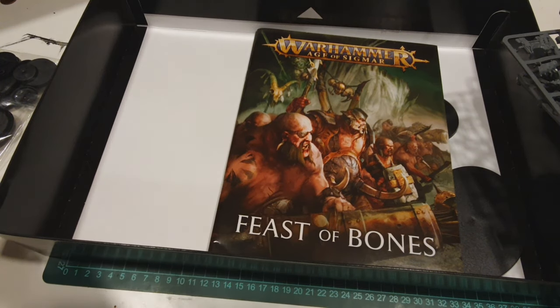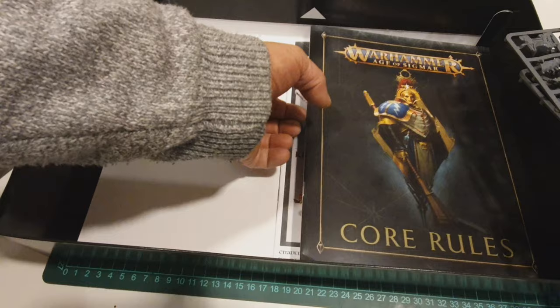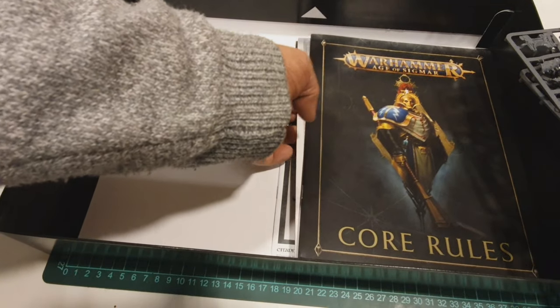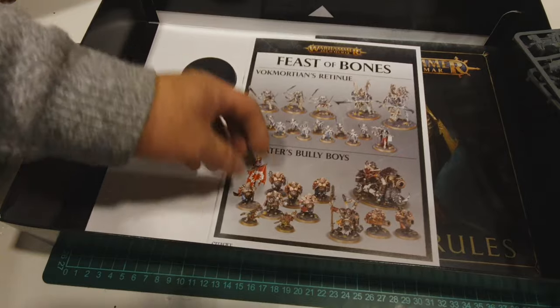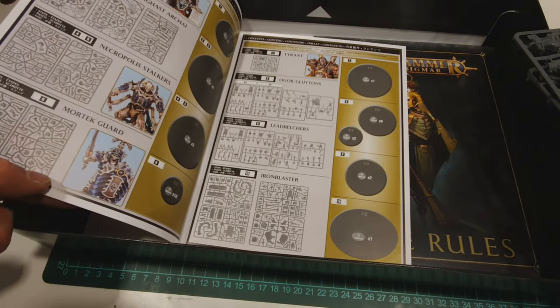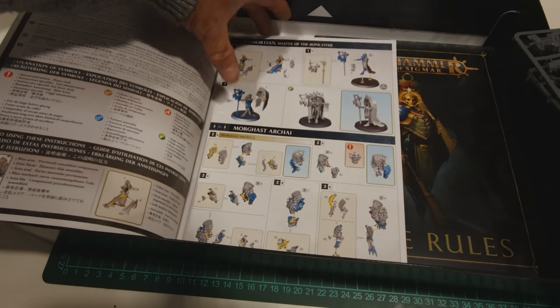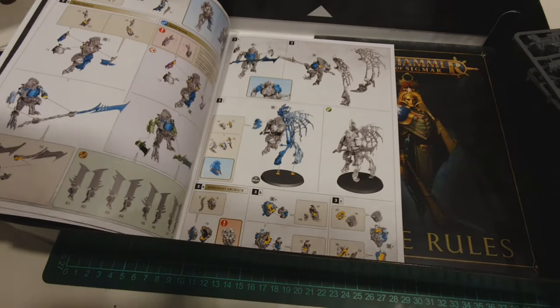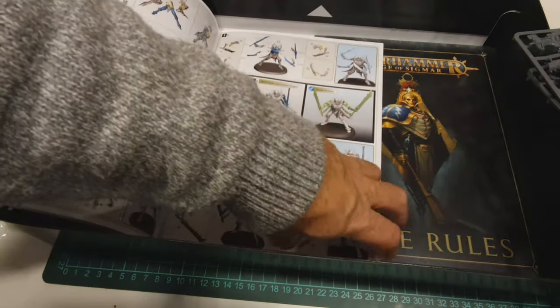I've only played Age of Sigmar a couple of times so it's all brand new to me. We get the core rules for Age of Sigmar, a set of tokens, two range rulers, and the assembly guide showing how to put together Vokmortarian's Retinue and Kinitas' Bully Boys step by step. It also covers how to assemble Vokmortarian, Maragast, and these undead creatures with huge wings — I thought they were dragons but they're undead cavalry with wings.